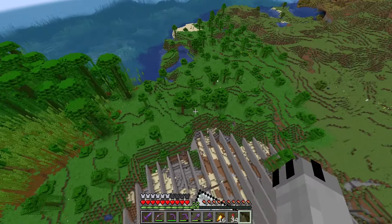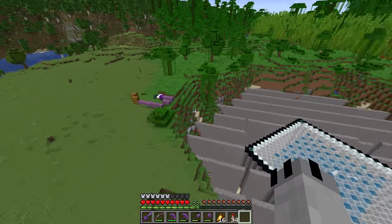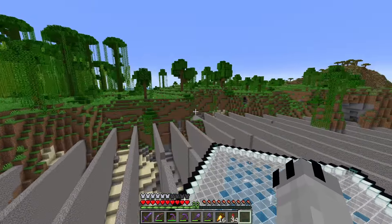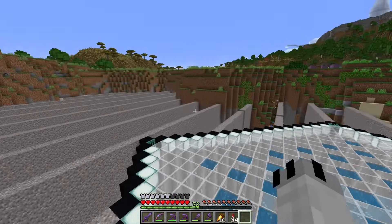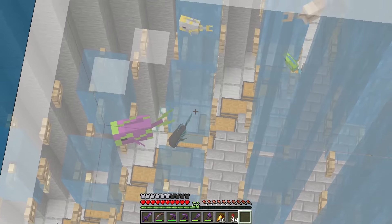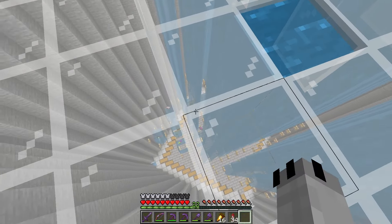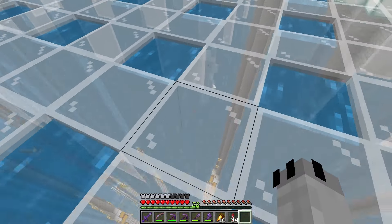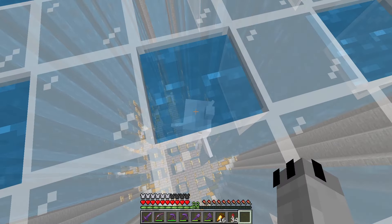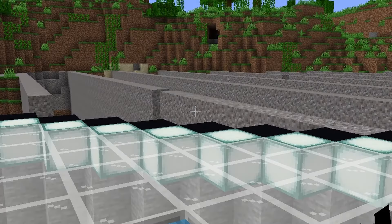I loosely used a design by Reguund — I'll leave the link to that video in the description. Typically squid farms are built in river biomes but this is actually an ocean biome. It still works: when you're up at the top it only spawns squid, but if you get a little closer it will spawn tropical fish instead, so it's kind of a two-in-one farm. The dolphins are a slight problem too because they use up mob cap for the squids. This guy won't stop bouncing. Bye, have a great time!